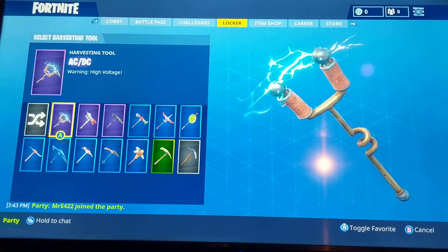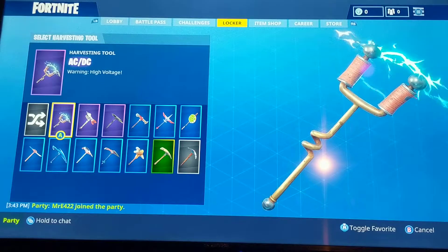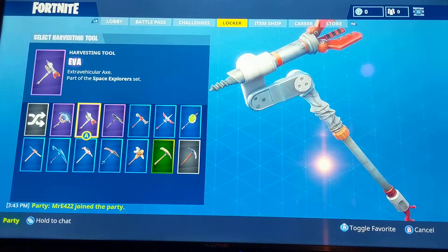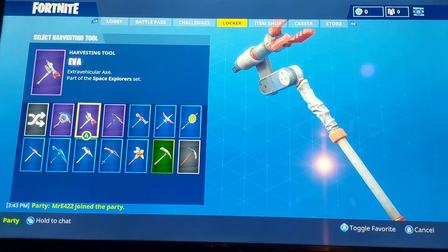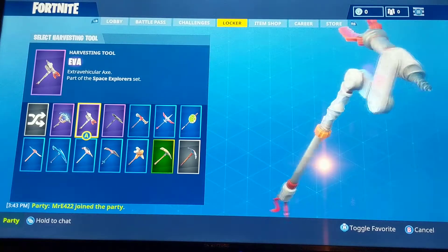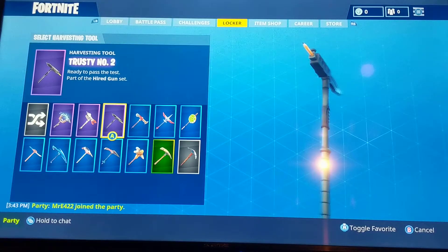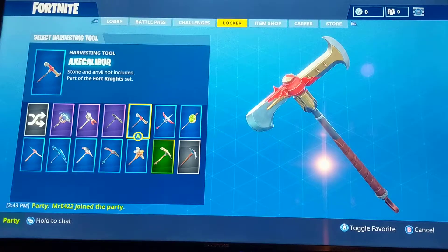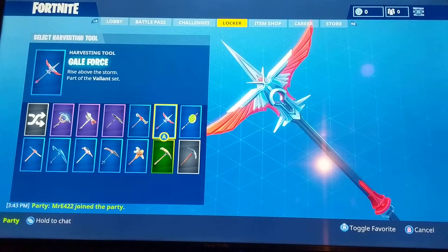Moving over to the pickaxes — we have the ACDC from the Season 2 Battle Pass. This is kind of annoying when you first use it because of the noise it makes, but I kind of got used to it. That EVA — whatever you want to call it — I really liked this pickaxe. It was a free reward if you worked your way up with the default, but I really liked it from the Season 3 Battle Pass. You have the Trusty No. 2 — it's a really small pickaxe but it really matches with a lot of skins, one of my favorite pickaxes. And then I can't even try and pronounce that one, but I really liked the pickaxe.